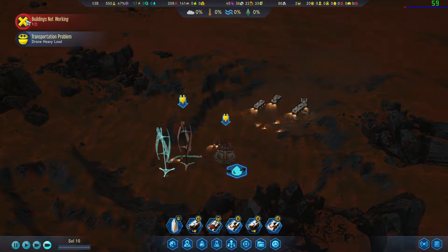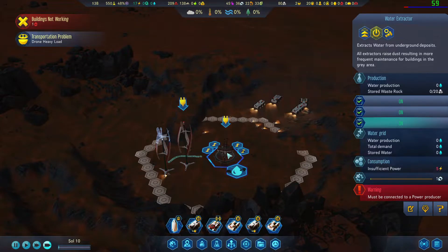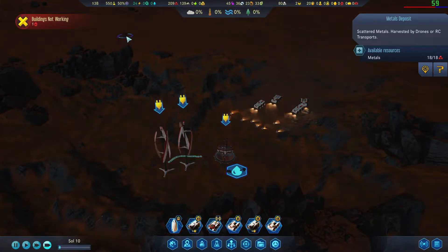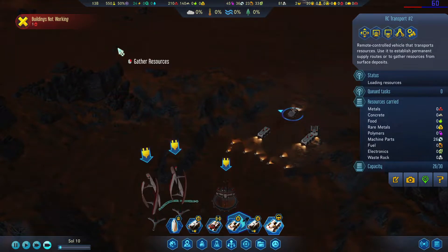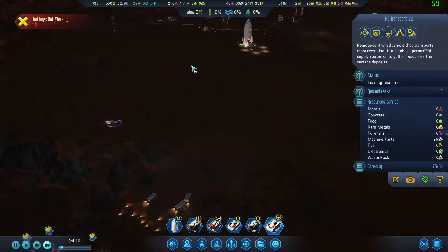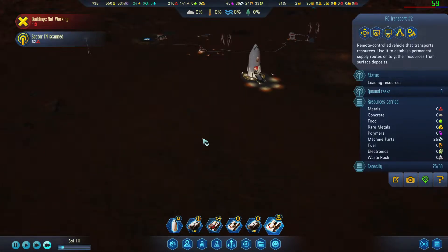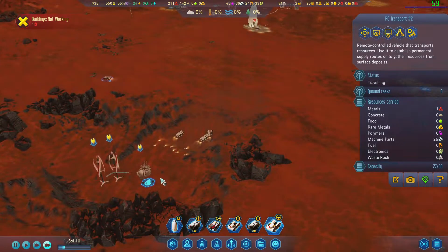We need metals. There's some metals there — why don't you come over here and get these real quick. Now we can put our dome over here, that's pretty much what I was wanting to do in the first place. Sector scan — okay, some more metals, no biggie.